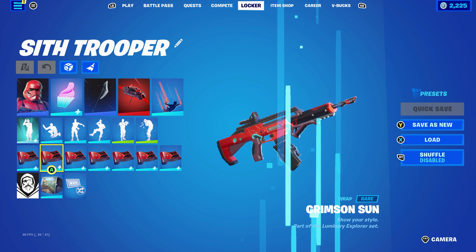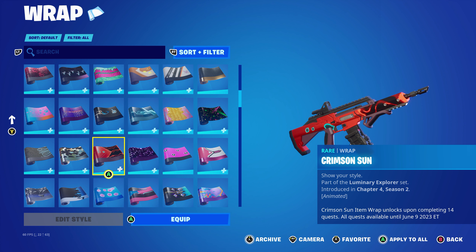This is Adonis Creed's pickaxe. The wrap I'm using is Ultra Red — similar to Blasted but it's more of a glossy look, introduced in Chapter 1, Season 7. Using it for the red and the black.